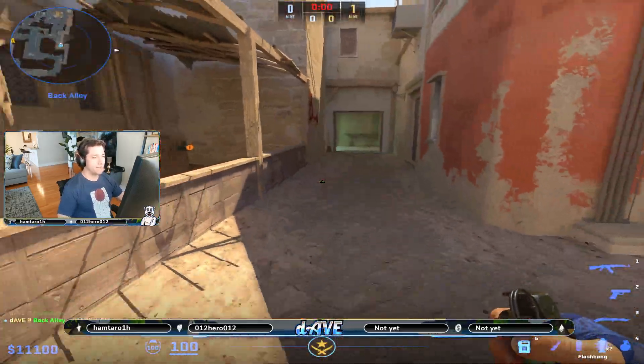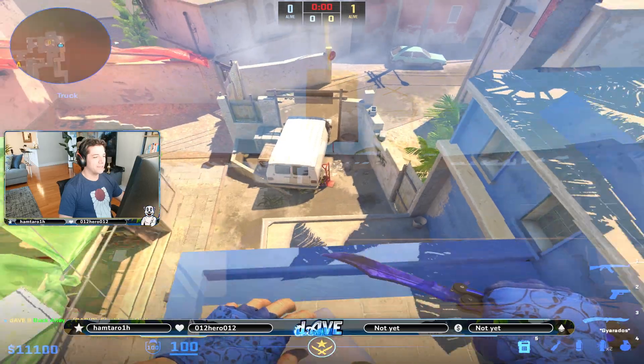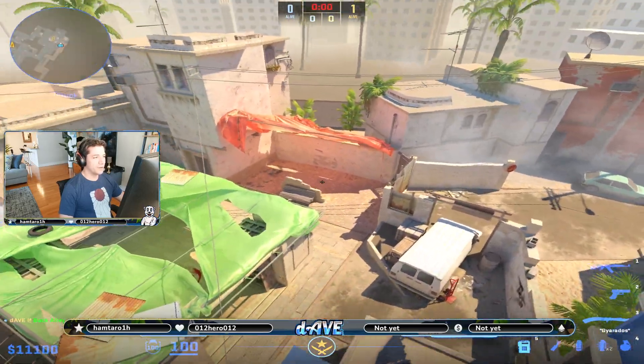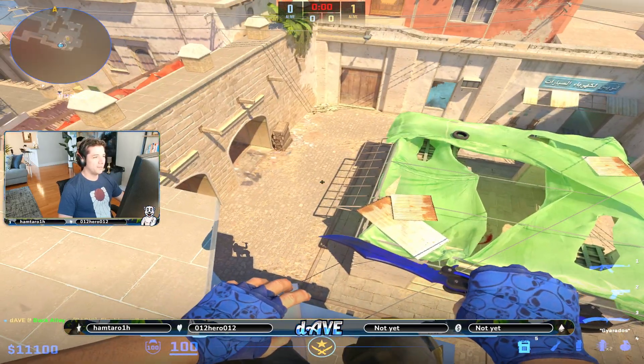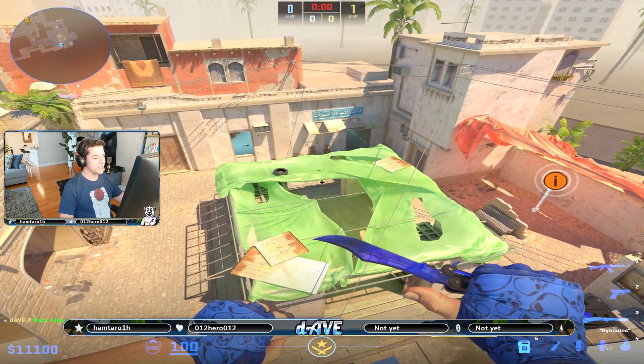These flashes are definitely going to blind a van player up here, and they'll also blind anyone playing the bench area or the E-box area. They might even get someone kind of playing empty and peeking the right side of it.